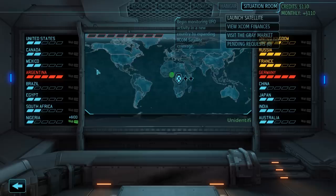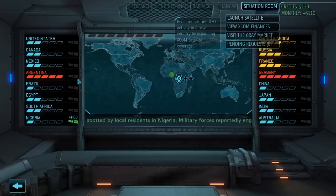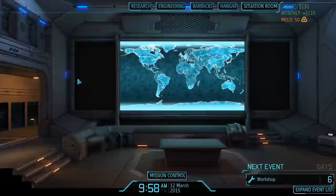Let's quickly jump over to the Situation Room and take a look at the Panic Levels. Thanks to this council mission, Brazil is down to Panic Level 1. That means we could in theory ignore an abduction mission in Brazil without the country panicking, because the panic increase from an ignored abduction mission is plus three — normally enough to send a country to five — but with the reduction, we have some room.